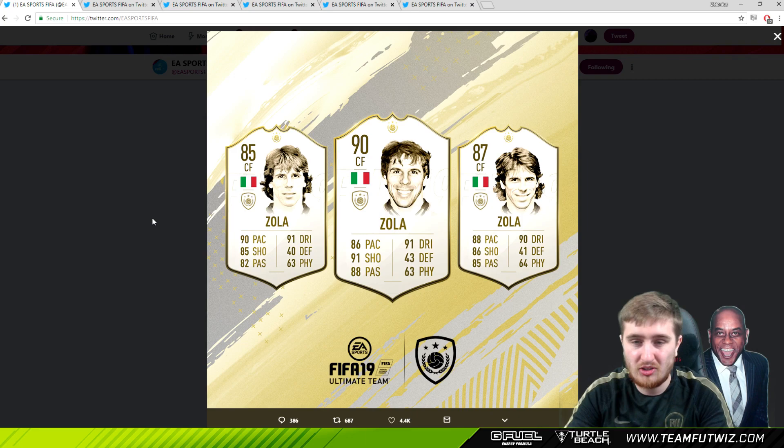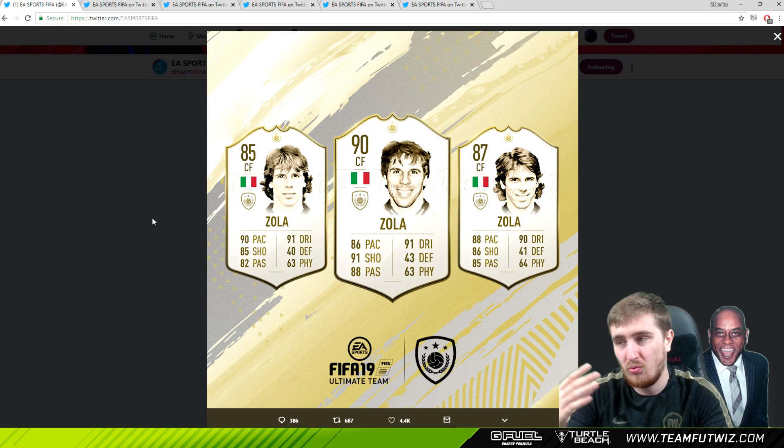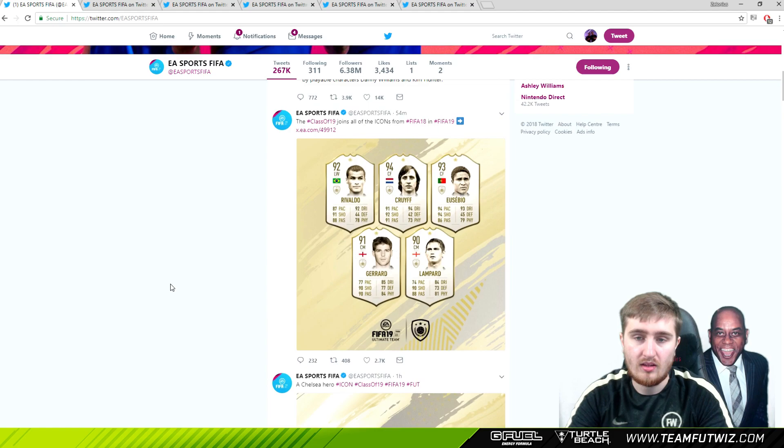Zola looks a little bit like Del Piero, just a bit of a worse version. He won't have the 5-star weak foot, but he'll be a very good dribbler - quite quick. He'll probably have better balance, to be fair, than Del Piero - quite small, Zola. That 85 could be quite a useful card, very quick, with very good dribbling and decent shooting. The prime will probably be best at a CAM or centre-forward type role - very good passing, dribbling, good long shot. I think he'll be quite useful, but he's not going to be a top tier icon. He'll probably be fairly cheap and quite a fun player to use.